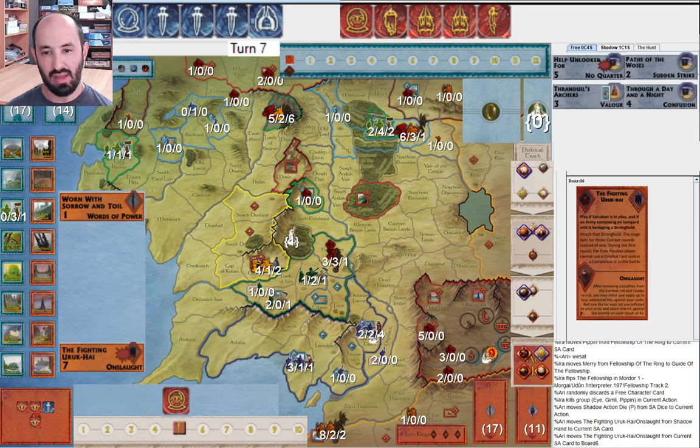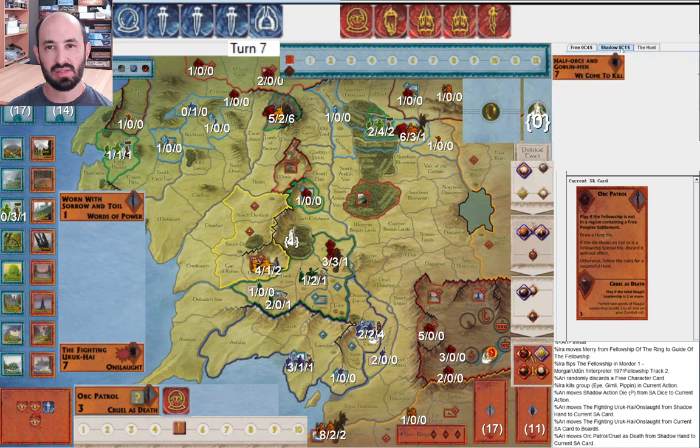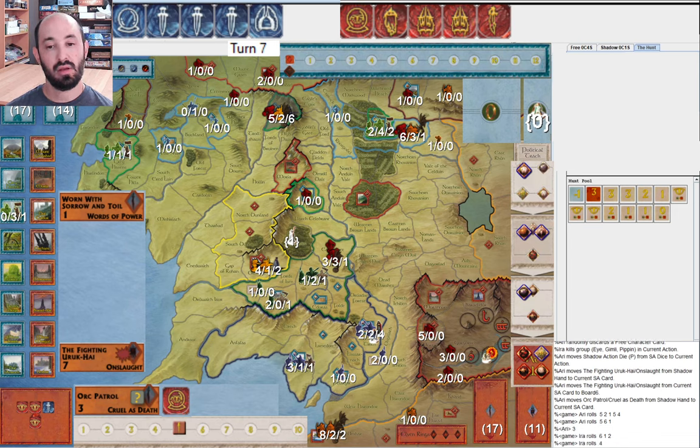They play Fighting Uruk-hai in Rivendell. They start with Orc Patrol — I'm a little surprised by that. I guess they're cycling, trying to get into the red tiles because they think Orc Patrol would not do enough damage to really matter. I mean, I just pulled an eye out. I guess they just want to make sure they win this combat. They do get three hits — that's nice — and I get one. This is exactly the situation I'm talking about — it's probably fine because there's Fighting Uruk-hai, so they're just going to inflict more casualties.